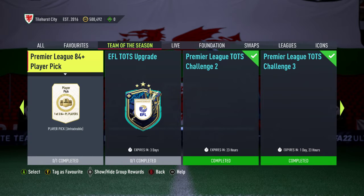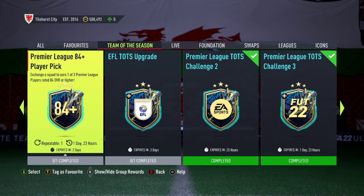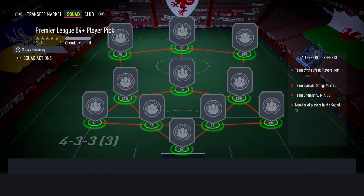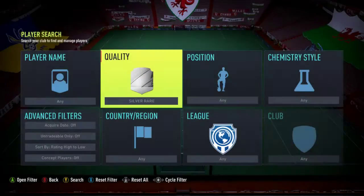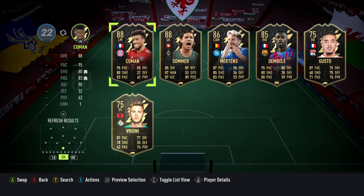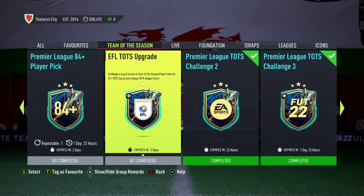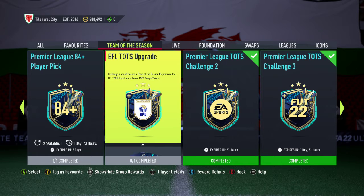So we should have something new and we've got two. We have a Premier League 84-plus player pick — pick one of three 84-plus Premier League players. That's back again. Maybe I didn't complete all the way through. Team of the week — let's get team of the week. And let's complete this Team of the Season upgrade — English Football League Team of the Season upgrade — to get a swap token.